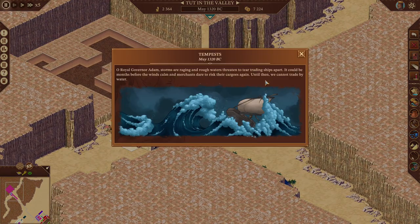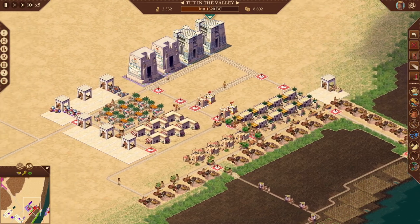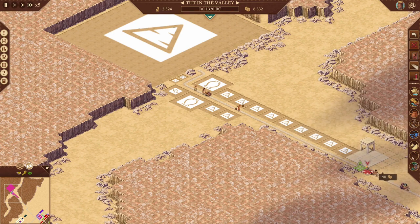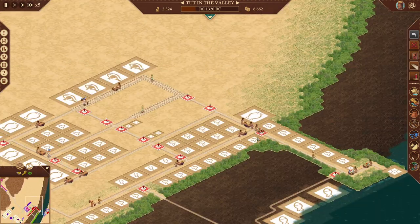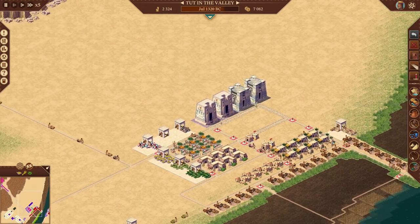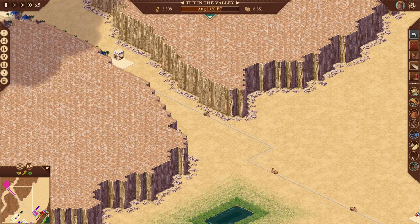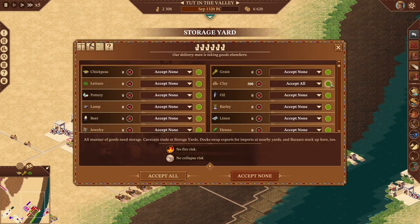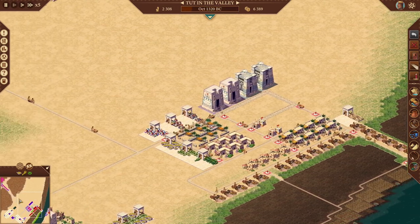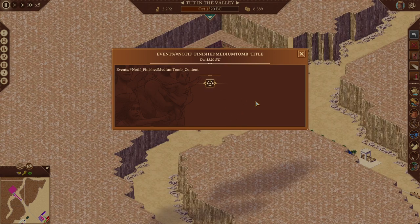Oh, they're painting it. Tempest. Okay, we're on our own then - good luck man. There we go. Here's how you get there - just trying to move clay up there. Force it to move. Nice bug. Okay, events, notify, finish, medium tomb, content.